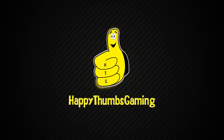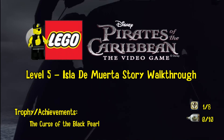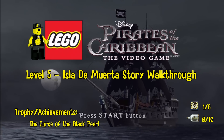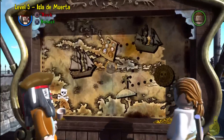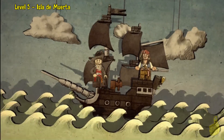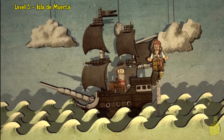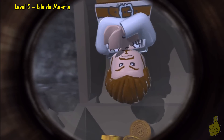Happy Thumbs Gaming. Hey everybody, it's Brian with Happy Thumbs Gaming. Today we're checking out Level 5, Isla de Muerta, Story Walkthrough for LEGO Pirates of the Caribbean. We do pick up the Curse of the Black Pearl trophy/achievement at the end for completing the first movie, and we find one compass item. If you're looking for compass or minikit items, check out our free play series, which is dedicated to just that. We'll also have trophy/achievement videos for any cleanup. Here we go — the final chapter of the first film.